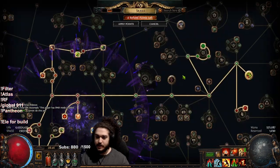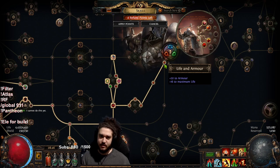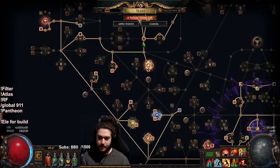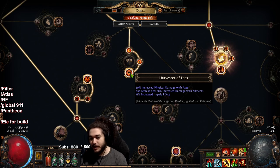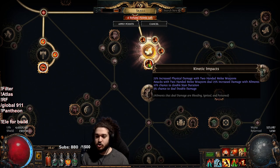Let me talk about the passive tree briefly. I started leveling with Molten Strike, but for efficiency grab Splitting Steel. Path through Born to Fight, grab Versatility ASAP so you can use Frost Blink — the global accuracy also helps later. Harvester of Foes is useful into later maps. Be careful scaling Impale effect: it's big damage but doesn't affect stun, so it depends on whether you want damage or the stun route.